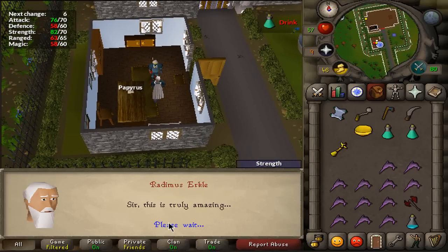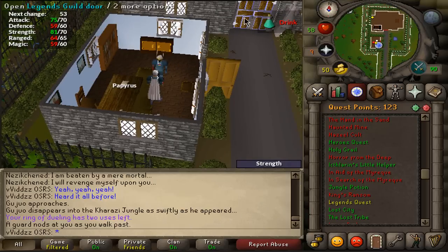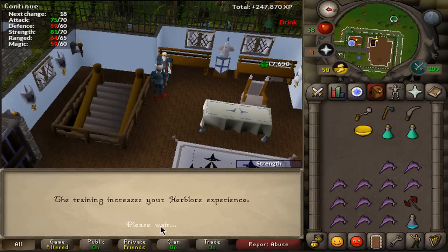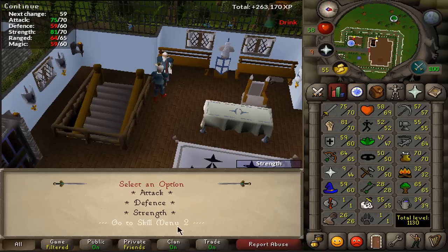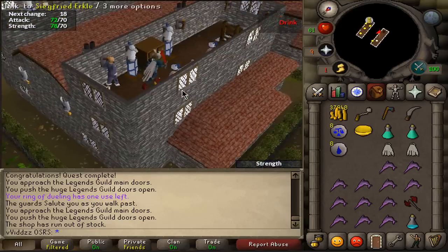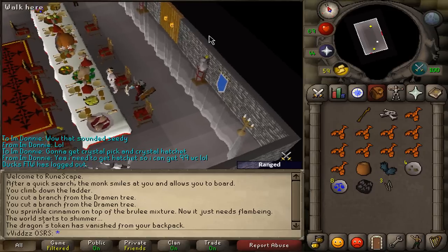A couple of hours later, the Legends Quest is done — took me about two hours to complete. I loaded the experience rewards into Herblore and did one agility level as well. And look at those Legends capes! It's about time I have a cape worth using rather than running around with nothing or just the graceful cape. The character's looking pretty decent now.